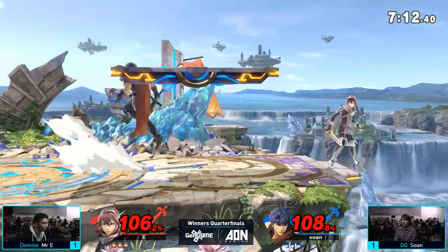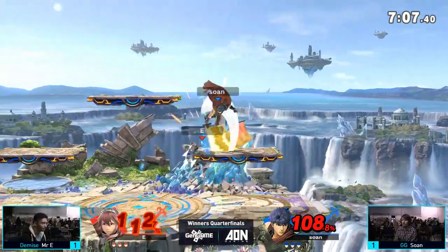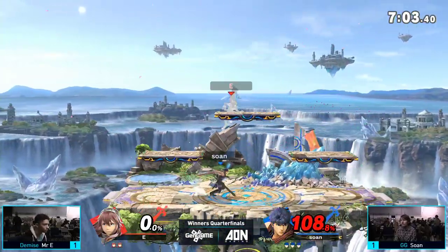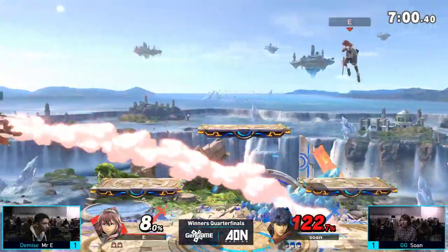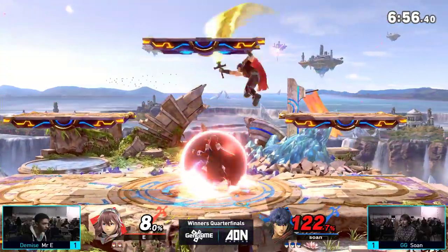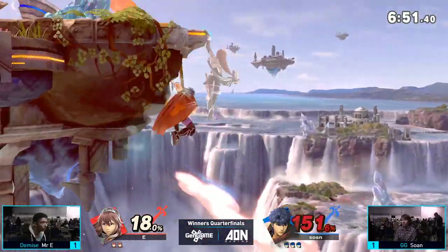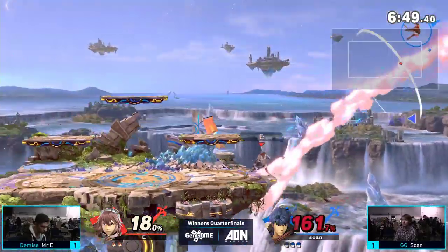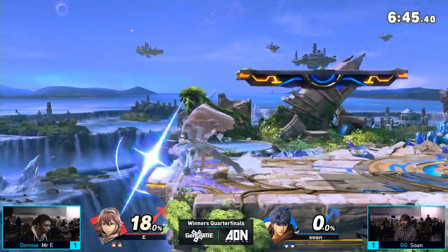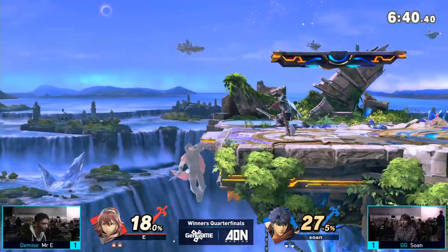Smashville works out better for characters who have more of a horizontal inclination. Sewn gets the first stock off Mr. E — very nice. Hopefully Mr. E can find an answer; he's definitely at kill percentage right now and just needs to find that one shot. Lucina off-stage is usually able to find that shot — and there it is. Sewn techs the up B but actually gets punished from the counter on the recovery. Very nice job by both players — relatively even game right now.